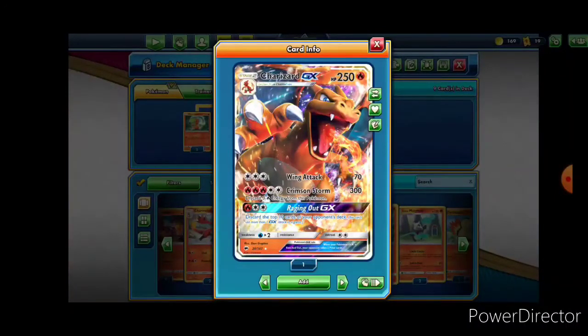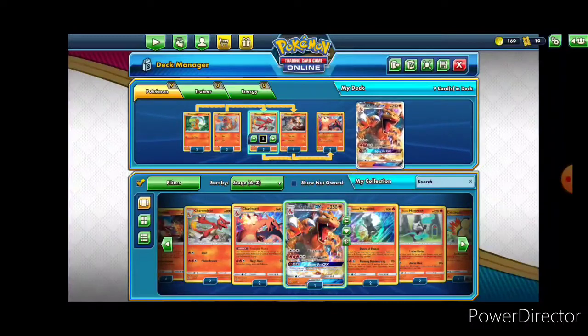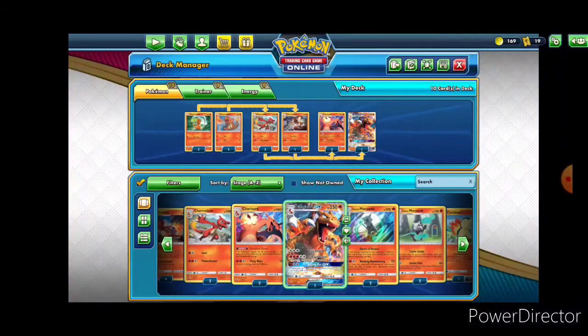Before we go too far — Rage Out GX discards the top 10 cards of your opponent's deck. I can't think of a way that this would become particularly relevant; you might disrupt your opponent, but who really knows? The hit points — 250 is respectable. I still wish it was higher, but we will just deal with it.